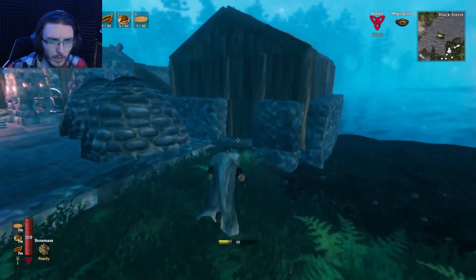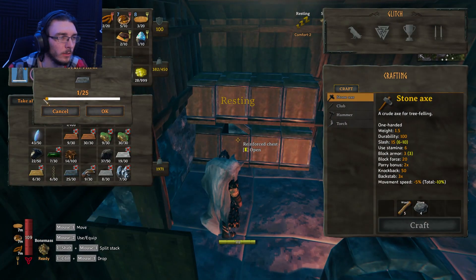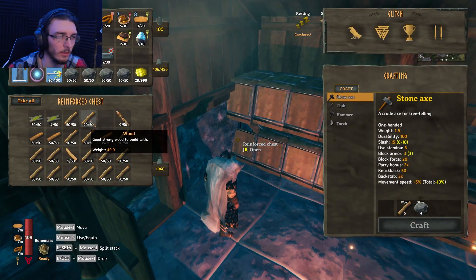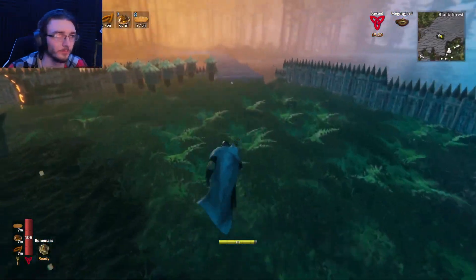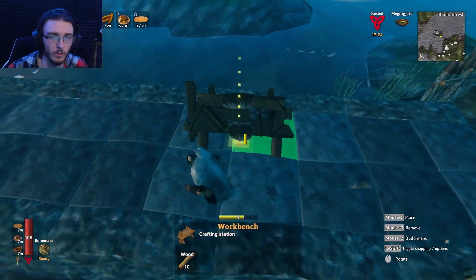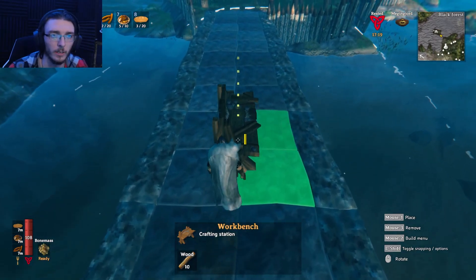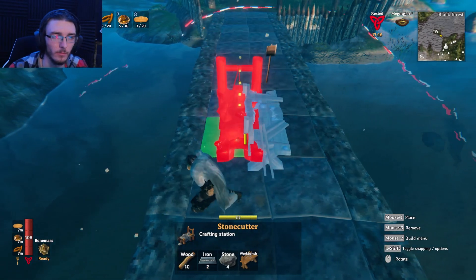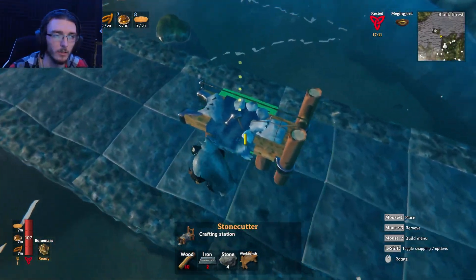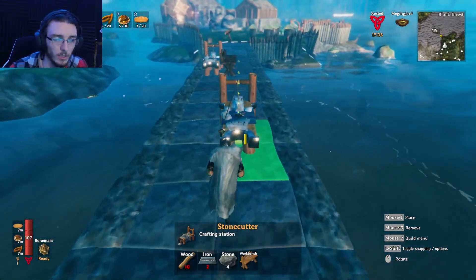I know I have iron — I've got some iron over here for that. Two iron, right? Two iron. We got the stone for it, and then I need wood as well. As far as the workbench, I want to make sure I can get a decent spread right about there. And same thing with this — that ends right about here. Decent amount.